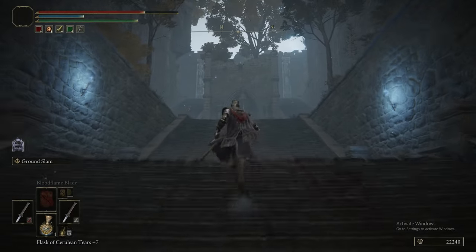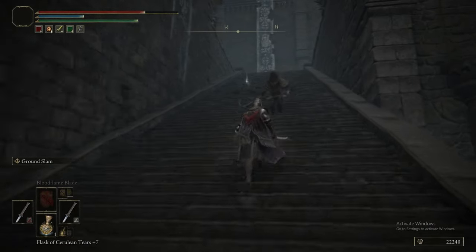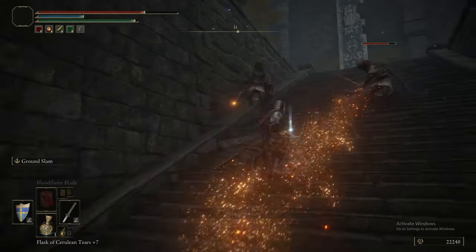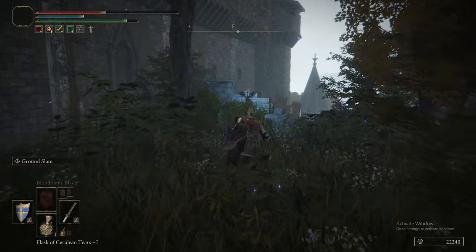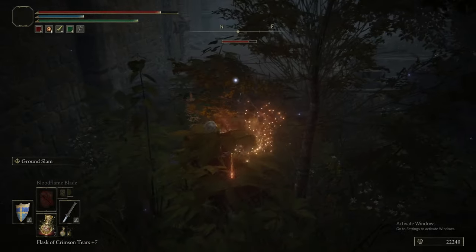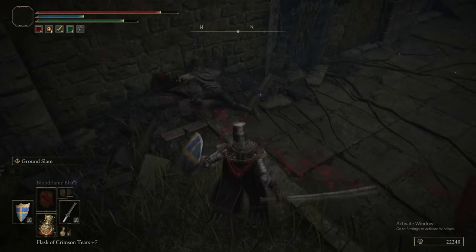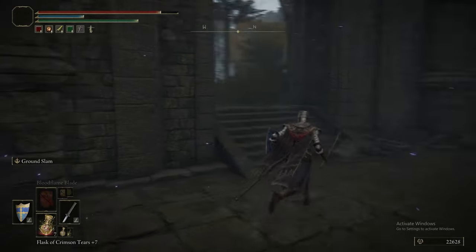Heading up the stairs, there are some pages here — I think this is the first time they've shown up other than a couple of other locations. The pages can drop their armor set: the hood, the garb, and the trousers. They can also drop the Red Branch Shortbow even though they're using a crossbow — apparently they don't drop their crossbow. All pages can drop the Red Branch Shortbow regardless of where they are. I've had it drop on Altus, the Weeping Peninsula, and from these guys — it's quite a common drop, and I've never used it.